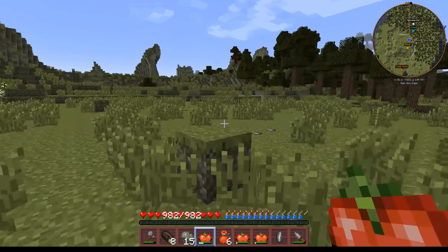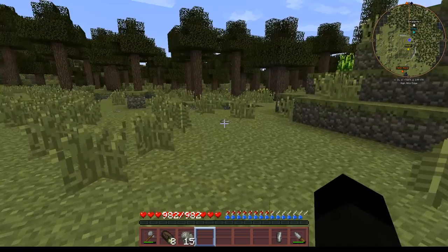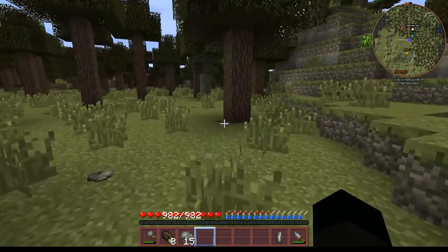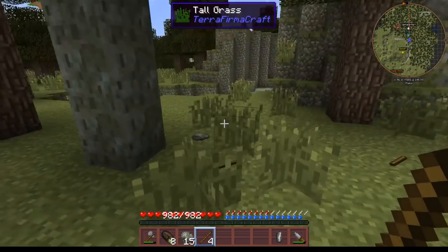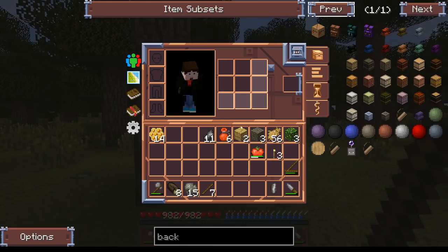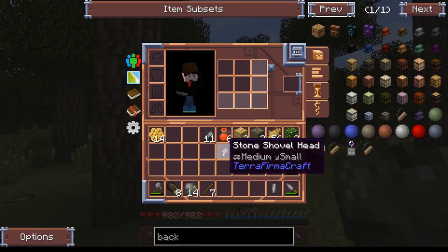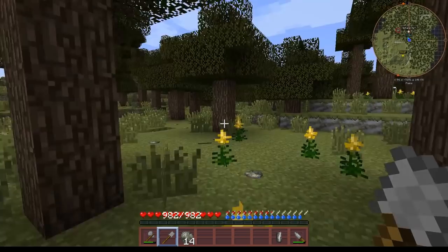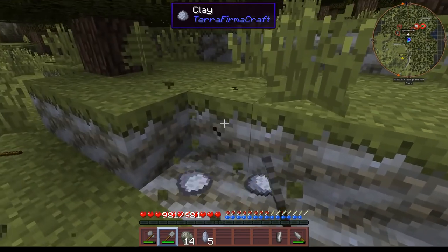We need sticks, we need clay - probably in that order. We're going to need a shovel, we're going to need more wood. Let's make a shovel. You never forget your TerraFirmaCraft tool recipes - trust me, when we come to do some of the other ones I will have forgotten, I guarantee it. We're going to need a bit of this clay. We're lucky that we spawned in a biome that's wet enough - it was last season, season four, where we really struggled for clay early doors.